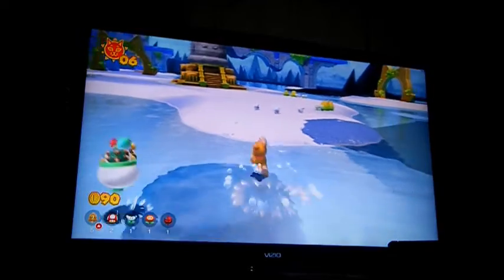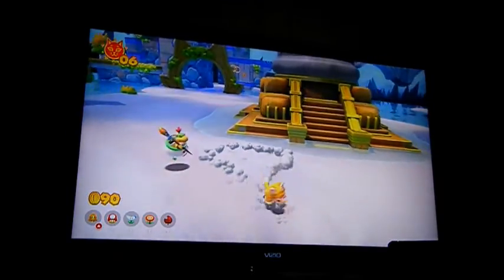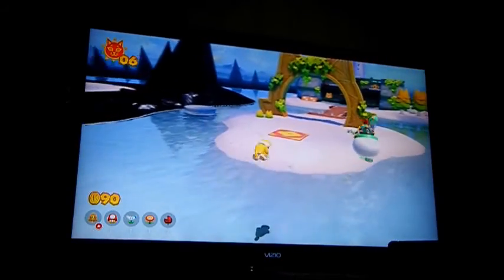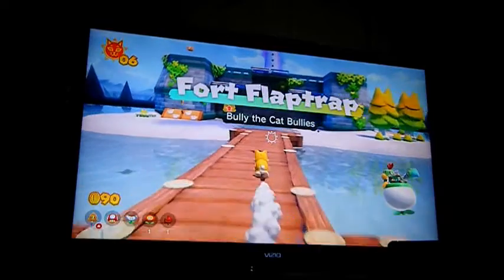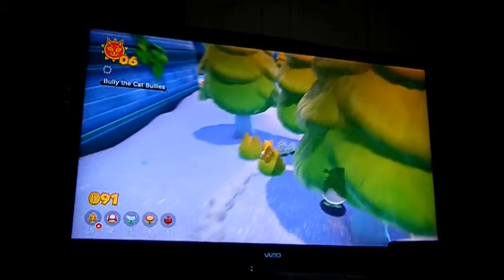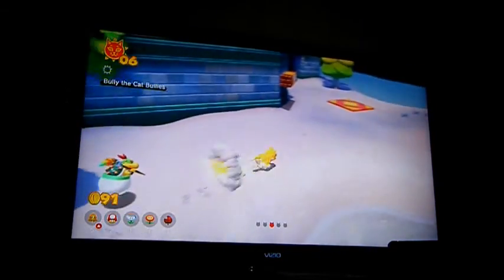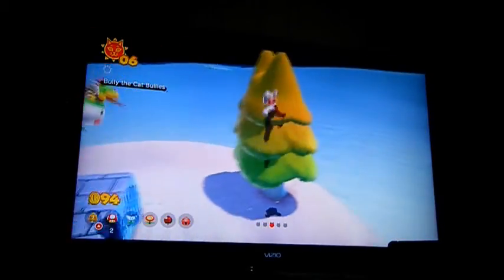Alright, Lakeside. What's next? Let's do this one over here. And what is this place? Fort Flaptrap Trap — Bully the Cat Bullies. So, are there any cat shards around here? I bet there's pretty much cat shards in every level. Yeah, you do have a point. Another Bowser block.